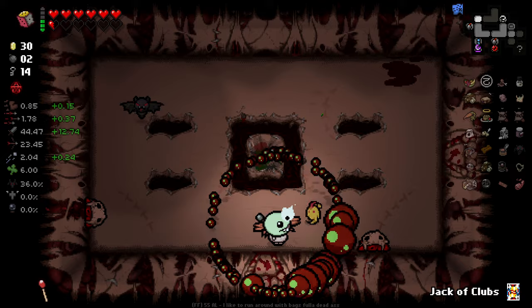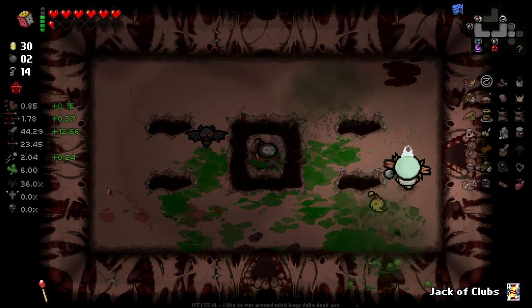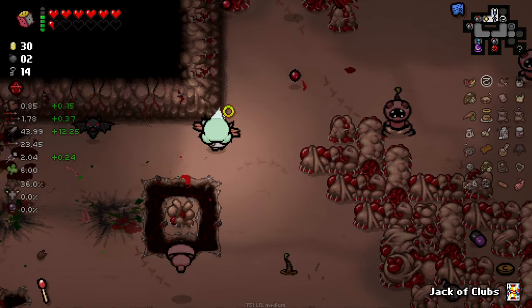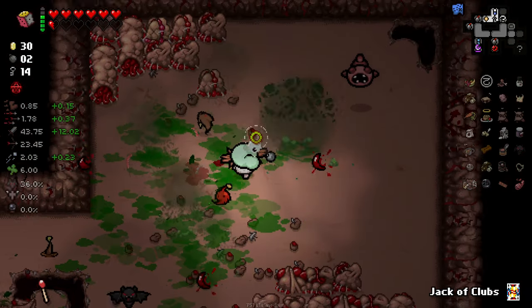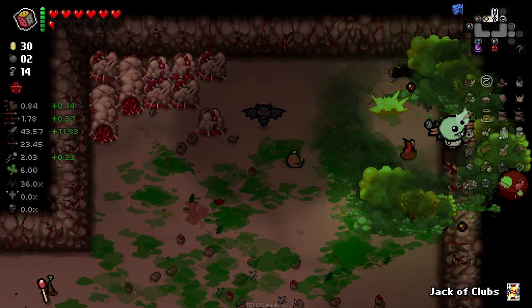When I walk into rooms now, I fire like an explosive projectile. I'm not quite sure what's causing that. Oh, it's just my little buddy there who has, for some reason, gained Ipecac. I didn't realize he'd adopt my tear effects. Unless he is just an Ipecac buddy anyway — and he normally would be Ipecac even if I don't have it. That's also plausible.